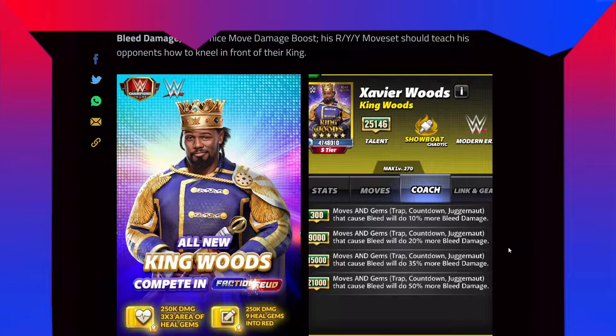That is something new and really useful for characters with trap gem, countdown gem, or juggernaut gem things. If you put Shield Seth or Kairi Sane on him, that doesn't work because it's in the trap gems — when you break those trap gems or the countdown gem ends, that's when it triggers. This is not like a normal move which does bleed damage — it comes from the trap gems, countdown gems, and the juggernaut gems, just like the Goat Becky or John Cena example.